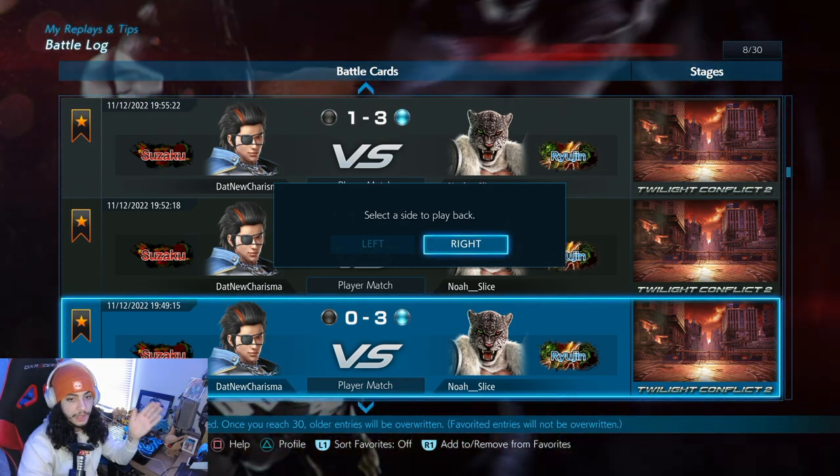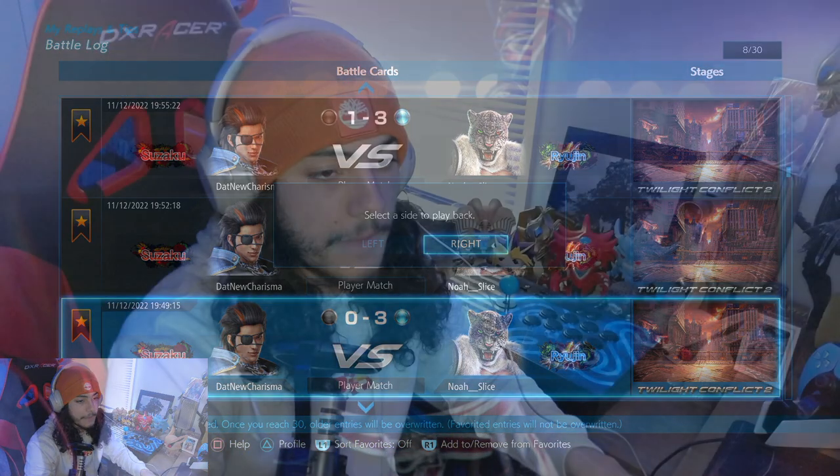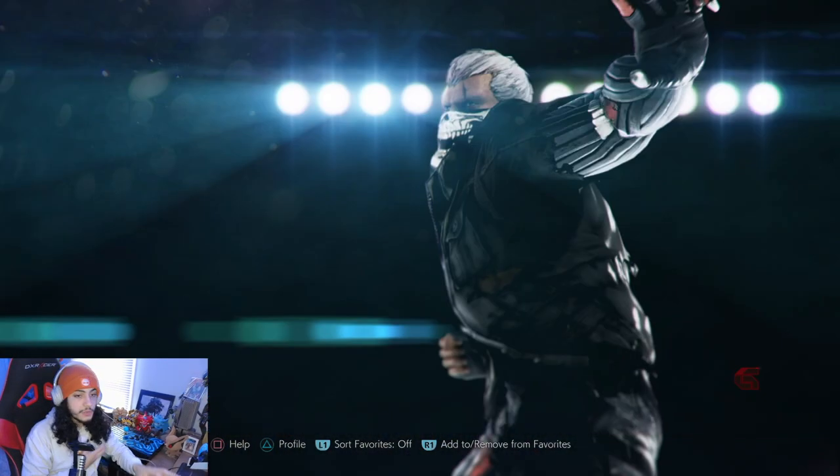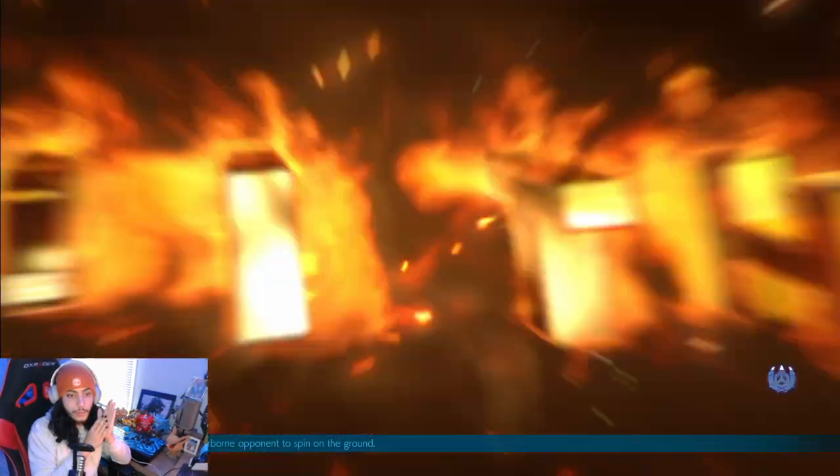The biggest thing I want to talk about is spacing. That's key element number one when it comes to dealing with Hwoarang — spacing. A lot of characters may not have good tools to deal with spacing characters, so it's important that you go lab your character. What options does your character have to deal with situations where you need to space out your opponent and then catch those mistakes? It's important you actually learn those tools for your character.